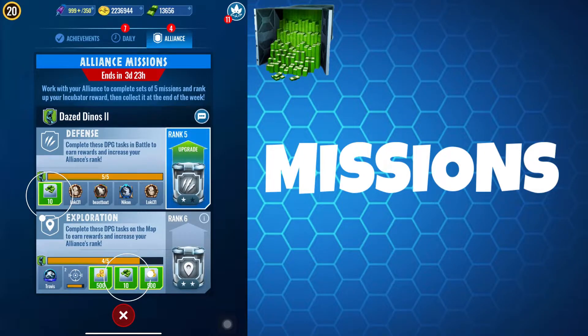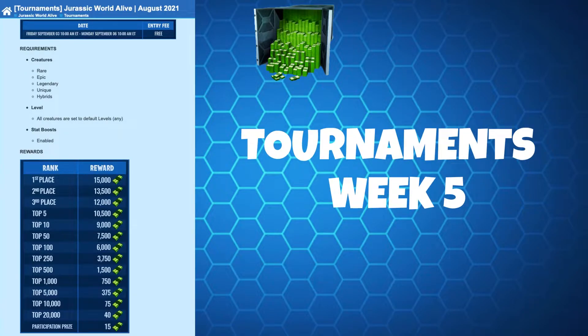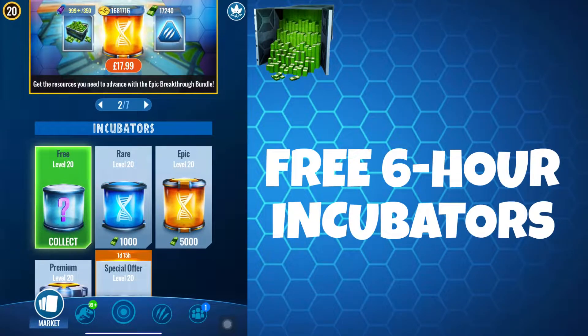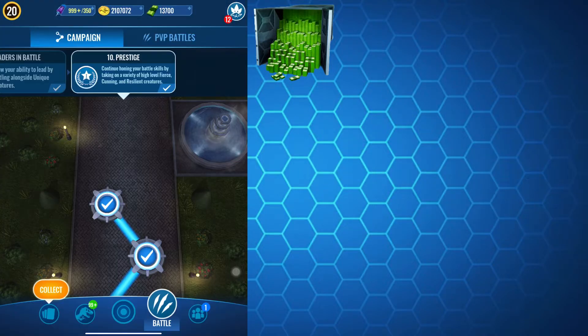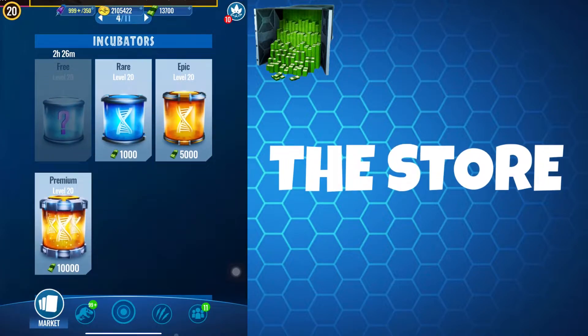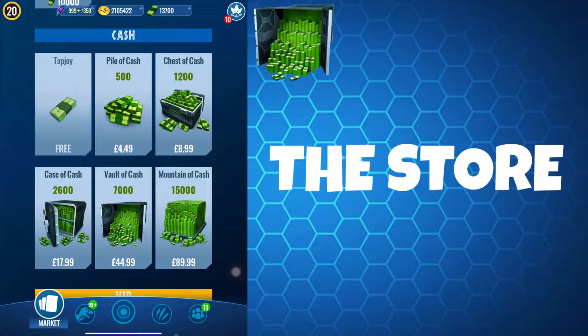Some alliance and daily missions also provide cash as rewards for completion. For tournaments that include a fifth week, the reward will always be cash. The free six-hour incubator includes cash inside, and the great thing is you don't have to do anything other than be patient and click on them. Like coins, some achievements and campaign missions will reward you with cash on completion for the first time. And finally, you can purchase hard cash in the store with real money.